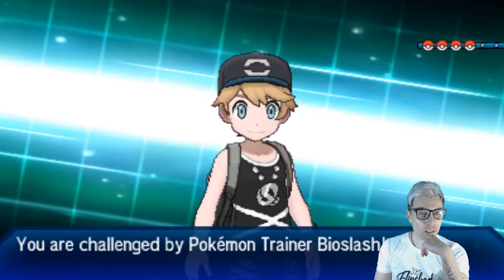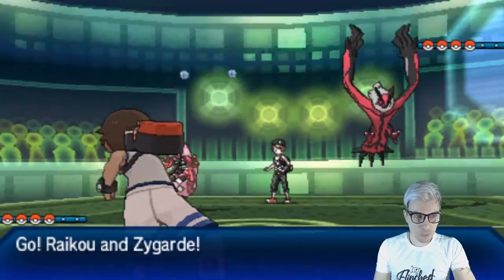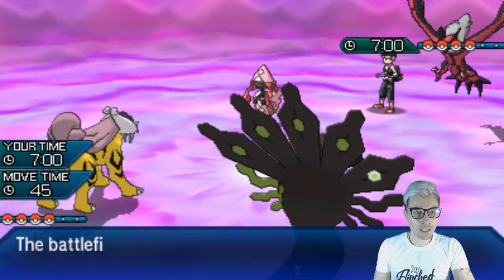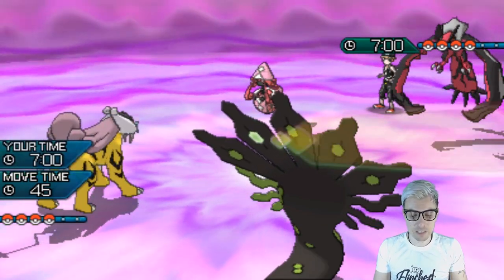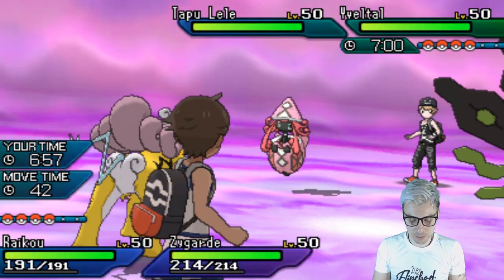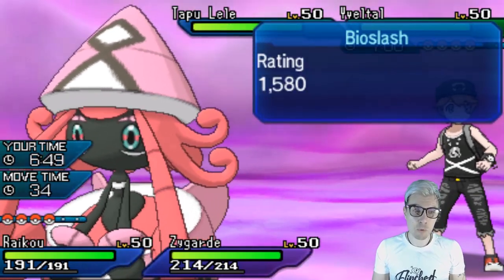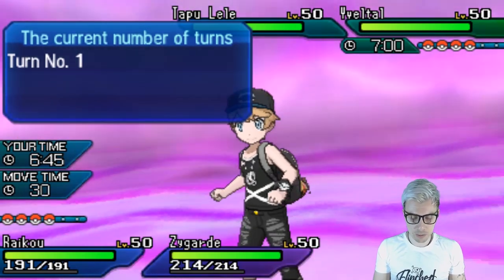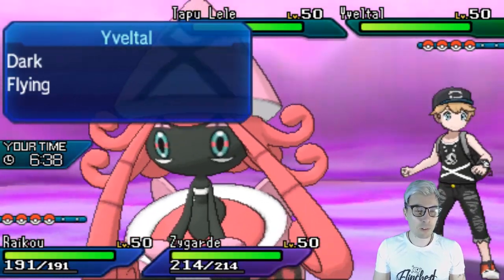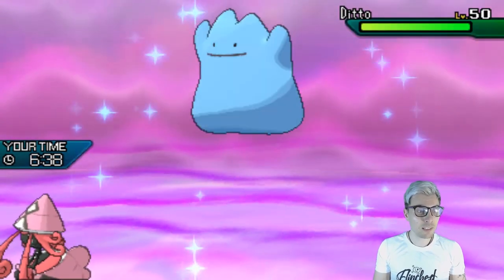Zygarde can steal the show this week. Solgaleo has had its time - maybe with Tapu Lele included, Solgaleo wouldn't have been a bad choice, and Incineroar really covers Tapu Lele nicely. I think we'll go for a Snarl here - I should have been paying more attention to when Psychic Terrain went up because this Lele could be Scarf. I'm going to Snarl and switch Zygarde out into Tapu Fini to get rid of this Psychic Terrain. We're going to see Ditto hit the field.